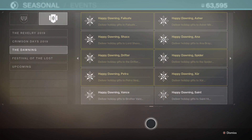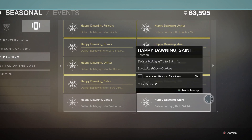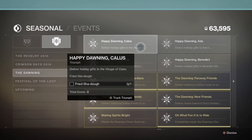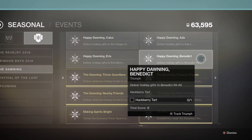You'll be able to deliver holiday gifts to everybody — like Brother Vance, for example, because he has Fractal Rolls. Just deliver one of those and he'll get that triumph done. To Saint-14, he'll need Lavender Ribbon Cookies. The Visage of Kallus needs Fried Shadow — if you don't know where the Visage of Kallus will be, I'm pretty sure he is at the Tribute Hall on Nessus. For Eris Morn, the Ascendant O'Meal Raisin Cookies — she's on the moon, of course. For Ada-1, you'll need to deliver Hot Crossfire Buns. And finally, to Benedict 99-40 — I'm pretty sure it's the Gunsmith bot — he needs a Hackberry Tart.